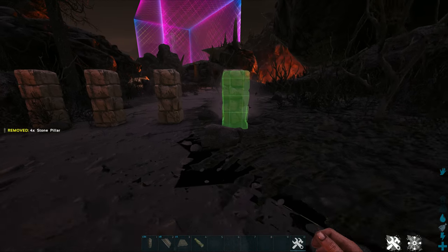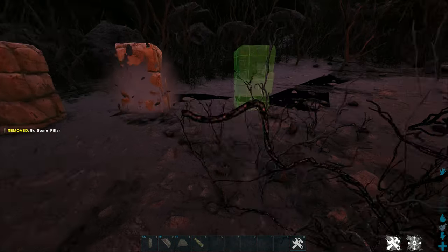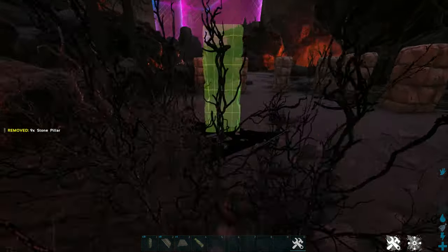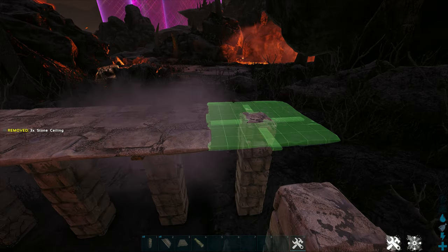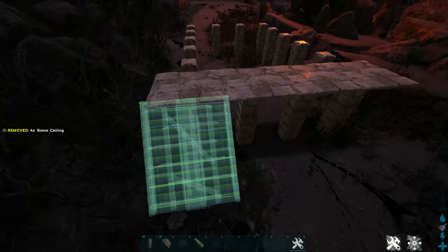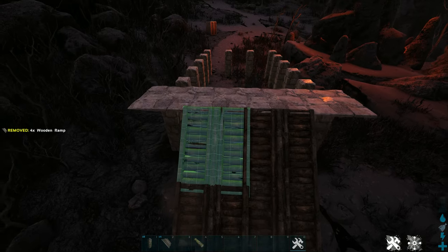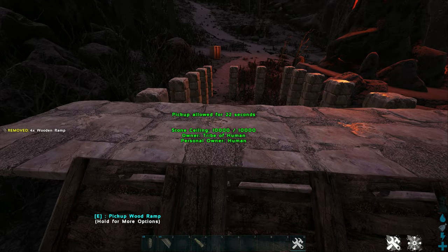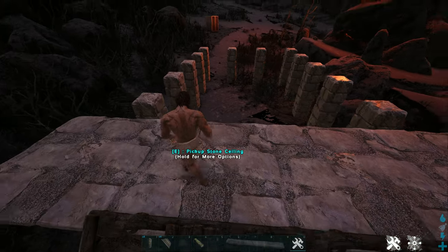Now locate your basilisk before building the trap, as leading one to a trap far away is difficult to do. Now build your trap like this: make it a four by six and make it two layers high. Then on the side facing the basilisk, build ceilings on the four pillars, then put ramps on a few of them to allow for a ramp to go into the trap.